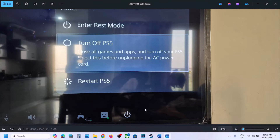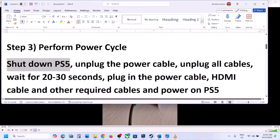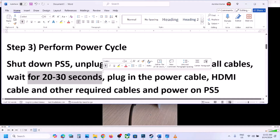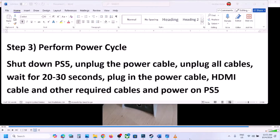The next step is to perform a power cycle. First, shut down PS5 by going to the power icon and selecting 'Turn Off PS5.' Once the PS5 is shut down, unplug the power cable and all wires connected to the PS5, and wait for 20 to 30 seconds.